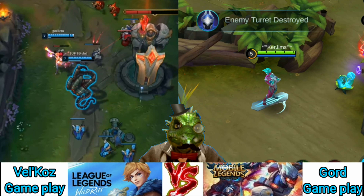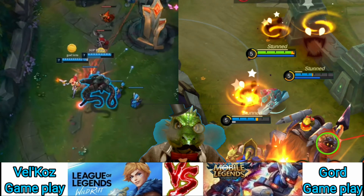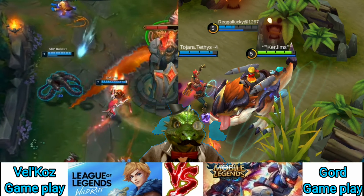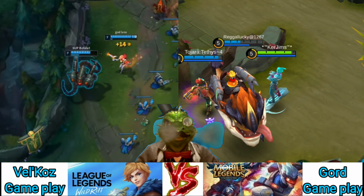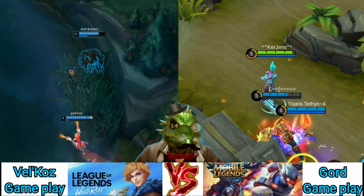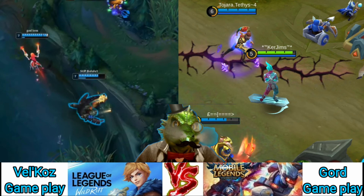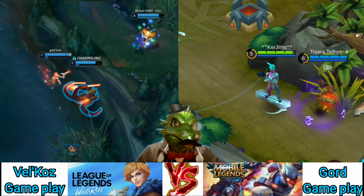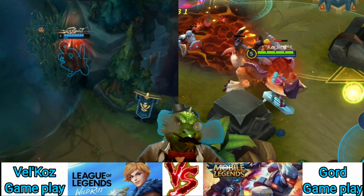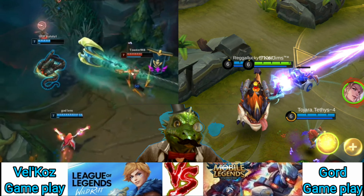Late game teamfights are your time to shine. Gord can deal significant amounts of damage while maintaining a safe distance. The ability to stun enemies behind the opposing tank and then channeling your massive lightsaber means you can get kills on the enemy backline while still dealing high damage to the tank. In the late game you should be looking for opportunities to rack up double kills, or at least get a kill while dishing out damage to multiple targets. Your beam isn't very wide, so people can split up to avoid it. Use Injunction to herd several enemies into the beam.